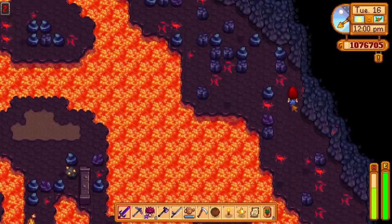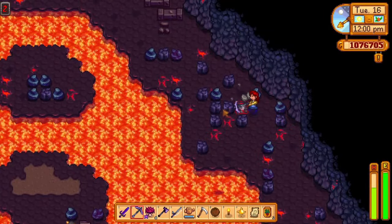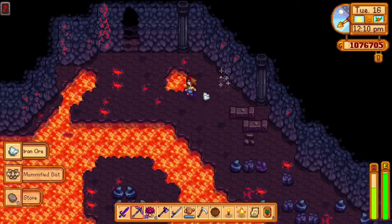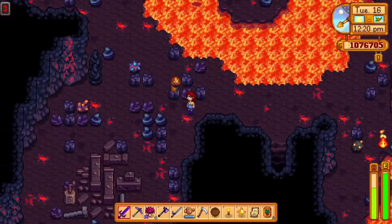Next up is the mummified bat — also another really easy one to find. Just dive deep into the new volcano dungeon and mine rocks and minerals. Eventually you will get the mummified bat. To make life a little bit easier, bring some bombs and destroy large chunks of rocks for higher efficiency.